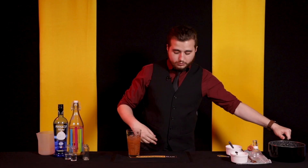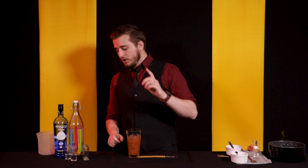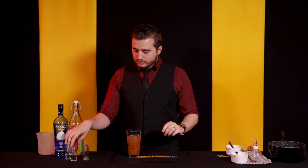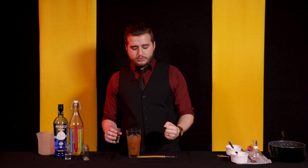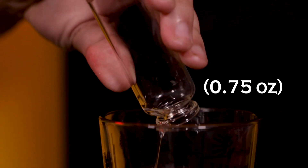This is also the point at which we're adding our alcohols to make this a cocktail. First of all, we're going to be adding 20 milliliters of whipped cream vodka. If you can't find whipped cream vodka, you can probably just use vanilla vodka — they taste pretty similar. 20 mils of that.